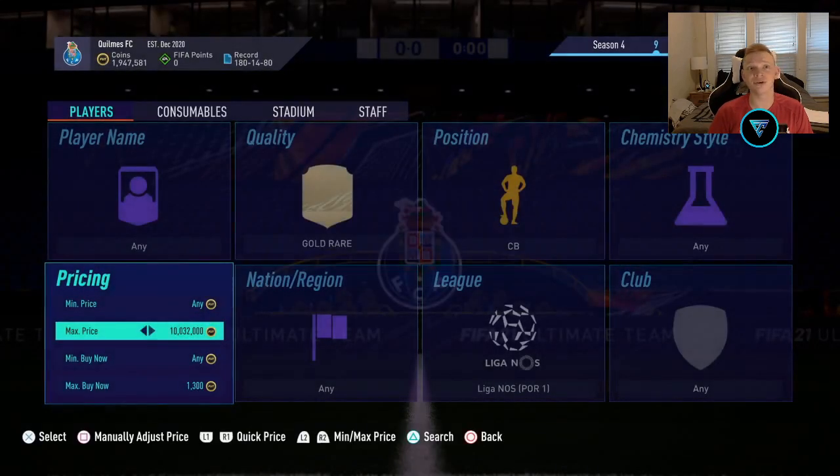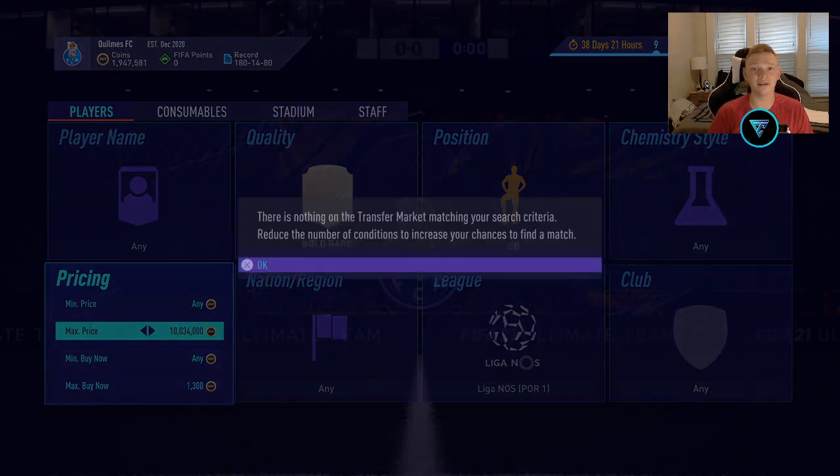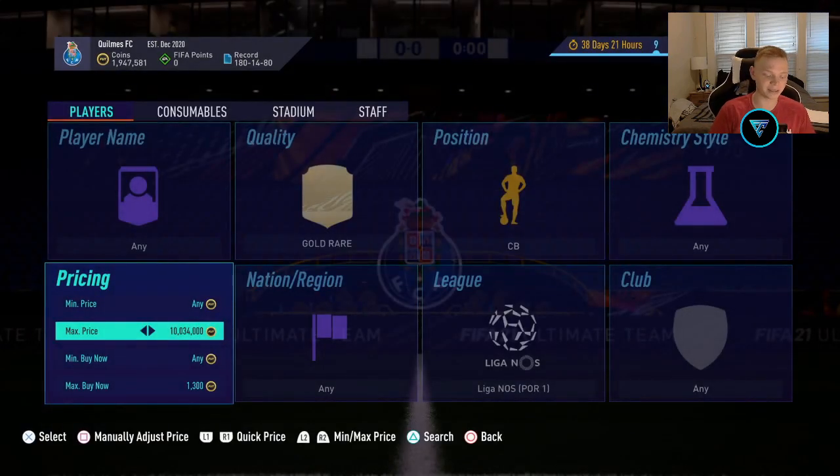So that's our first filter — rare gold Liga NOS center backs. Moving into our next one, let me pull it up.